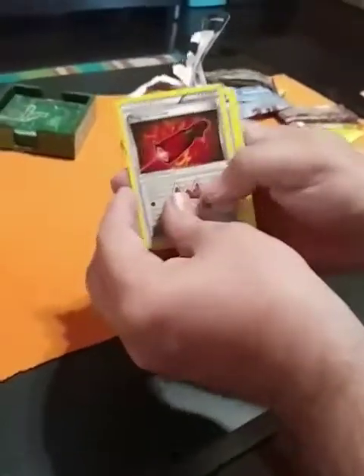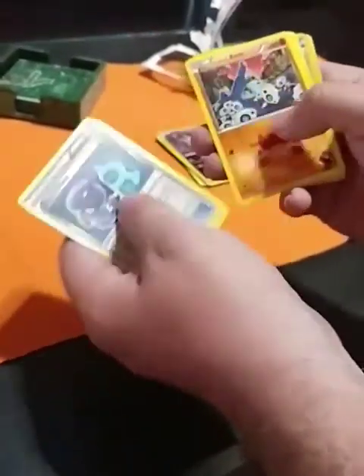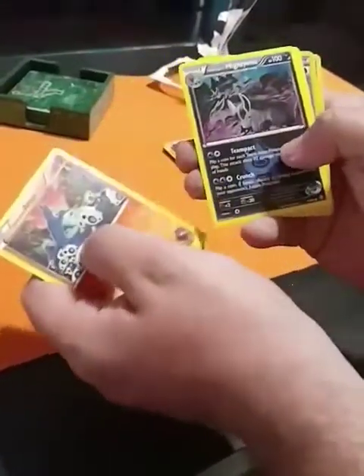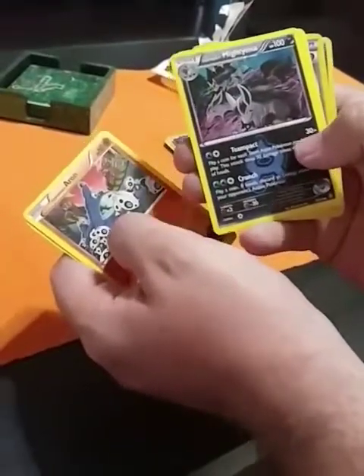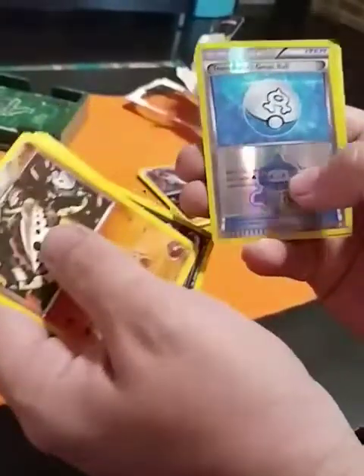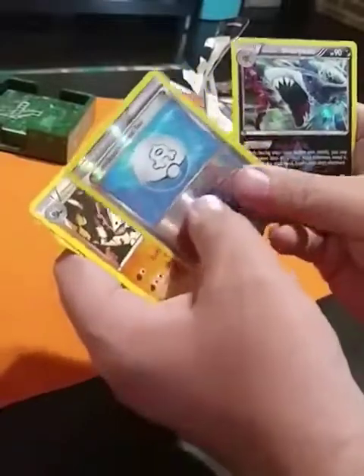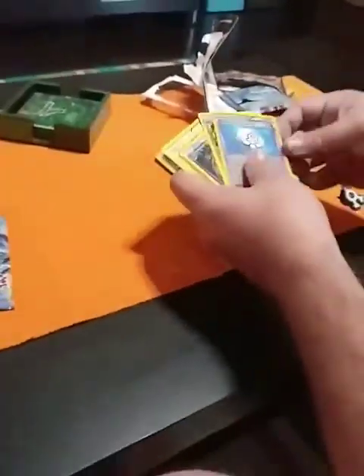All right, Magma's Pointer — awkward — Aggron, or Aron. A Mightyena, kind of looks like a hyena. Lairon. Our reverse is a Team Aqua's Great Ball, and then another Sharpedo. I like the Great Ball — that one's going to stay to the side.